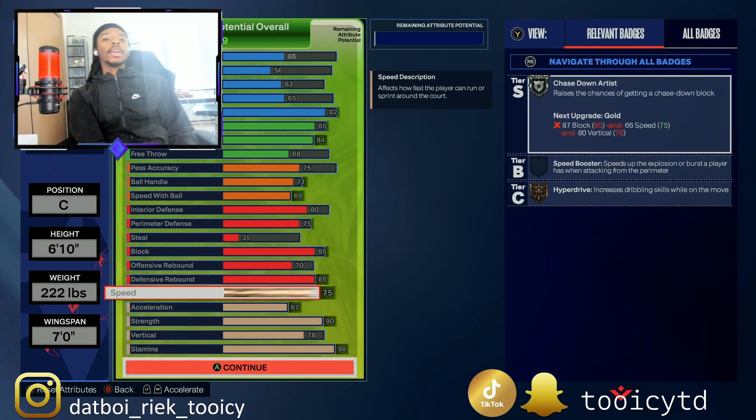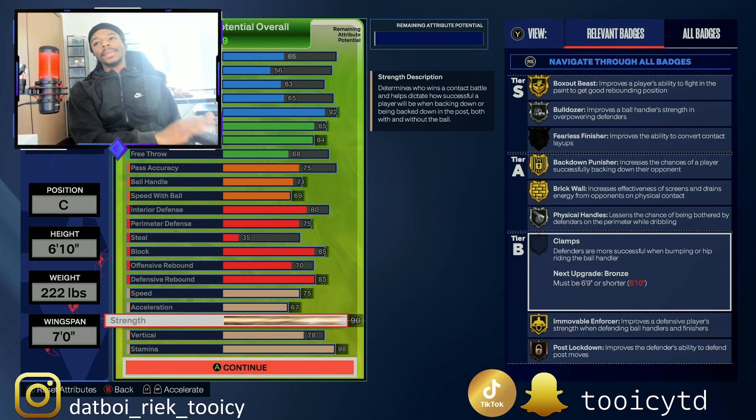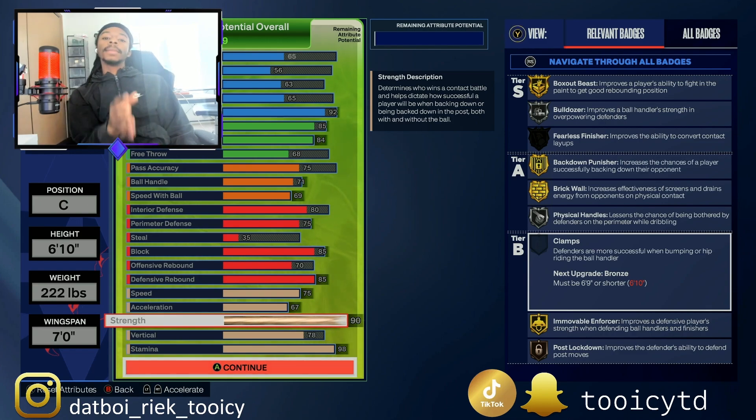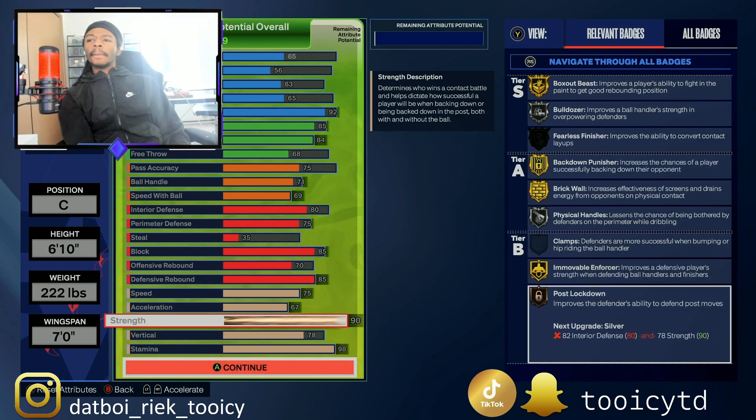We're going with 75 speed because you don't always play against a center — you don't want to be a big-ass center struggling to guard guards running circles around you. We've got 75 speed, 67 acceleration, and 90 strength, so you will not be getting pushed out of the paint. You get Back Down Punisher gold, Brick Wall gold, Bulldozer silver, Immovable Enforcer gold, and Post Move Lockdown bronze — that 90 strength will help you out a lot. Put your guy in the post and you're gonna cook them.